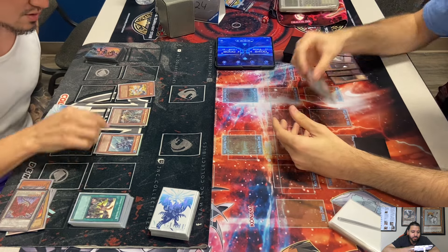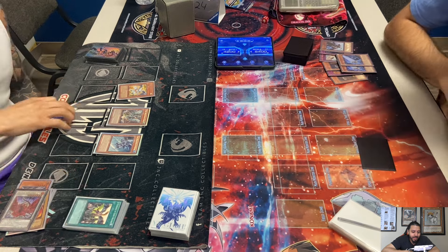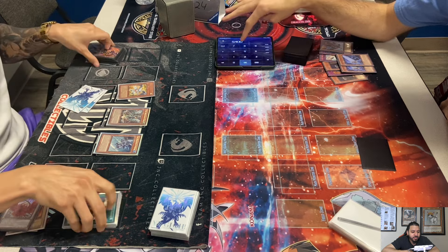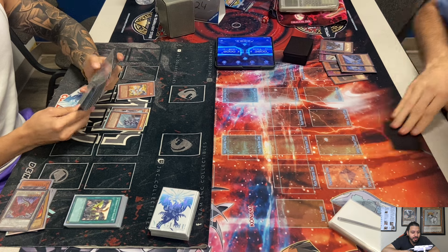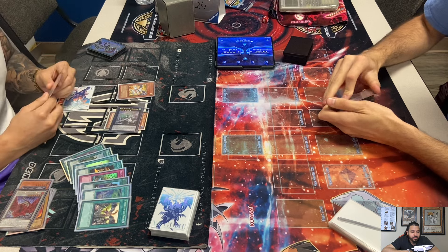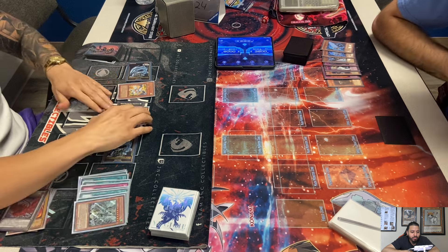He attacks with the Rulers. I think he's going to synchro summon Star Eater with Tempest and leave the others up — but no, he goes for Draco Sack instead. Draco Sack's not bad — you can synchro with the tokens or just leave the tokens up with Debris. Then you can banish Draco Sack off Tempest. Cam sets a back row.